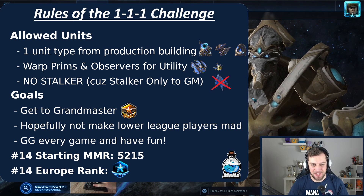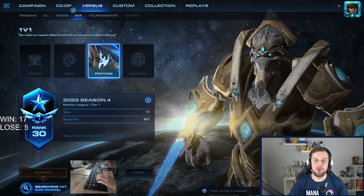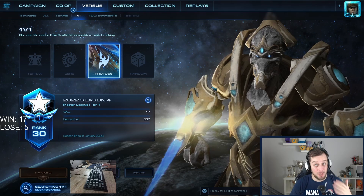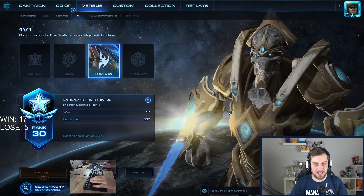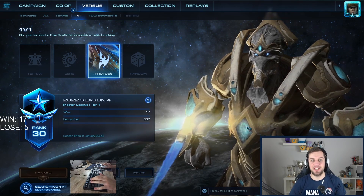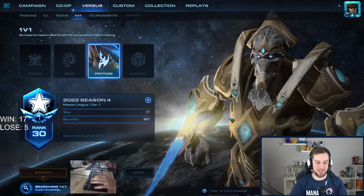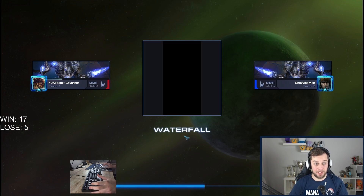Welcome to another episode of Protoss 1-1-1 to Grandmaster. The rules: I can only make one type of unit from each production facility — one type from the gateway/warp gate, one from the robotics facility, and one from the stargate. Once a unit type is chosen or produced, I cannot change it throughout the entire game.